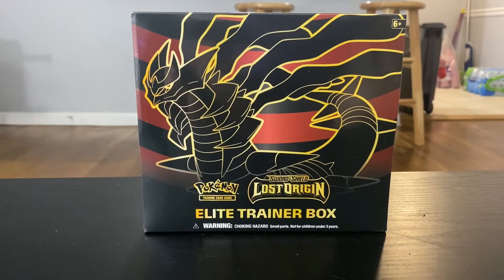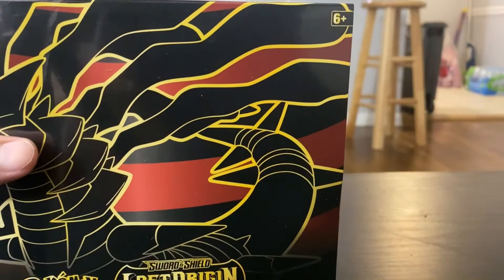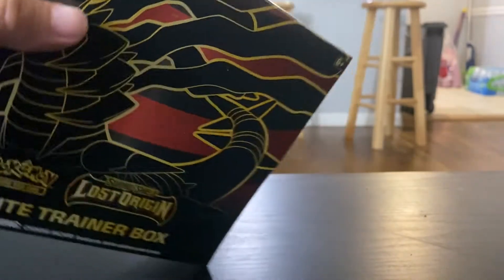Say hello. Yo, what's up? So yeah, we're doing a Lost Origin ETB pack battle. Yeah, let's see what happens. Alright, are we opening it? Yup. Alright, let's put these fingernails to good use.